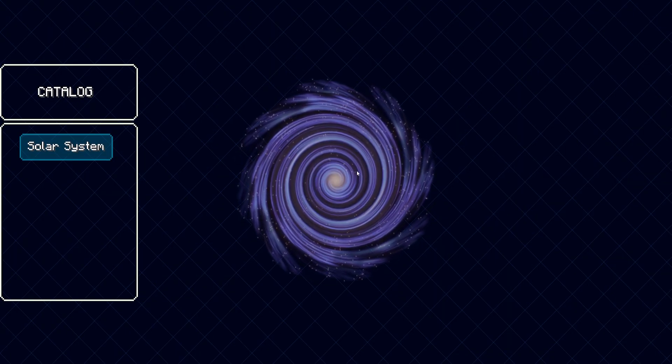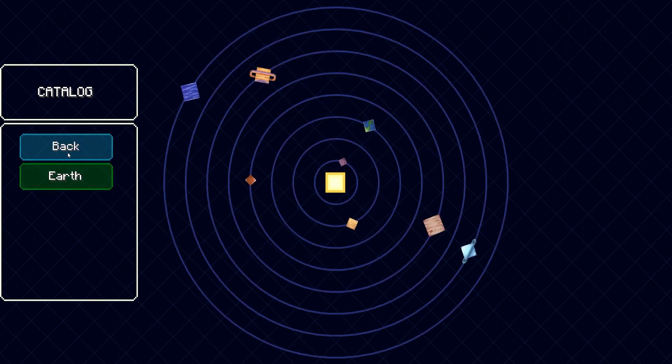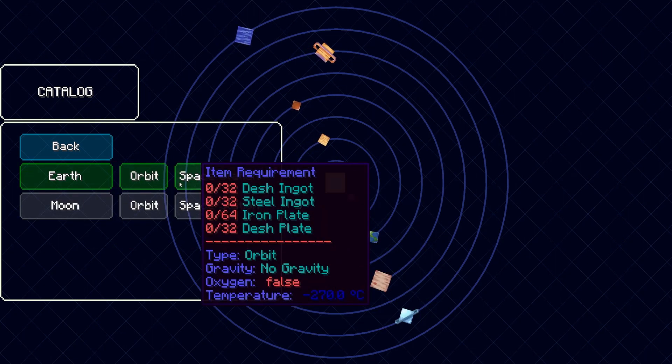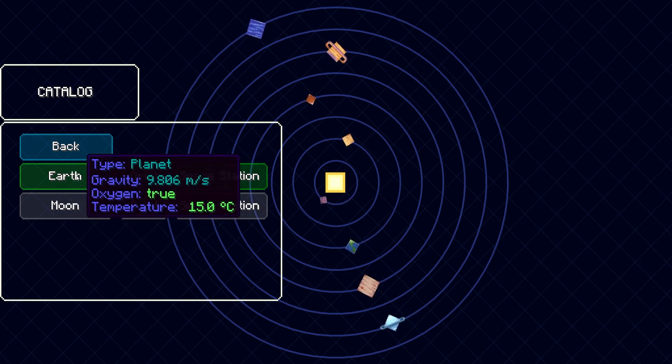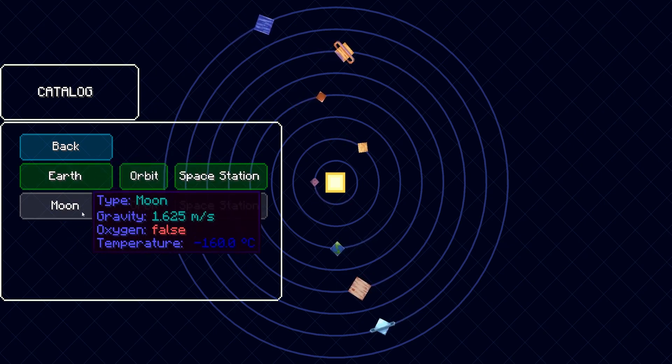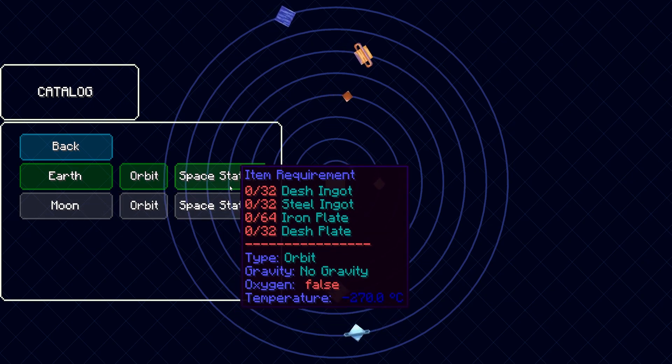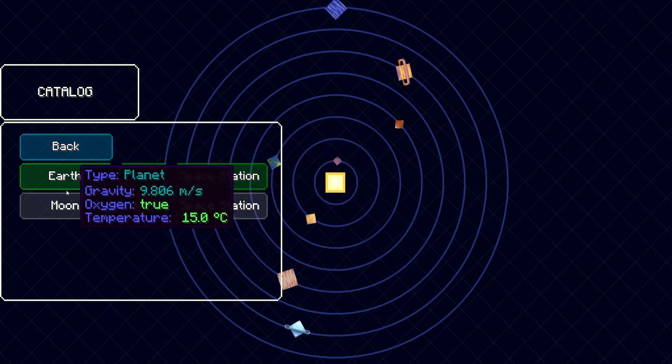Once we reach orbit we're greeted with a brand new screen — our solar system view. Click to see all the places we can go. There are many other planets we'll be able to visit. Click on Earth to see options including going straight back or heading to the moon. We'll eventually be able to create a space station, but we'll need new resources like Desh first. The space station will be an in-orbit base designed to be expandable, but right now it won't be very liveable. So let's head to the moon.